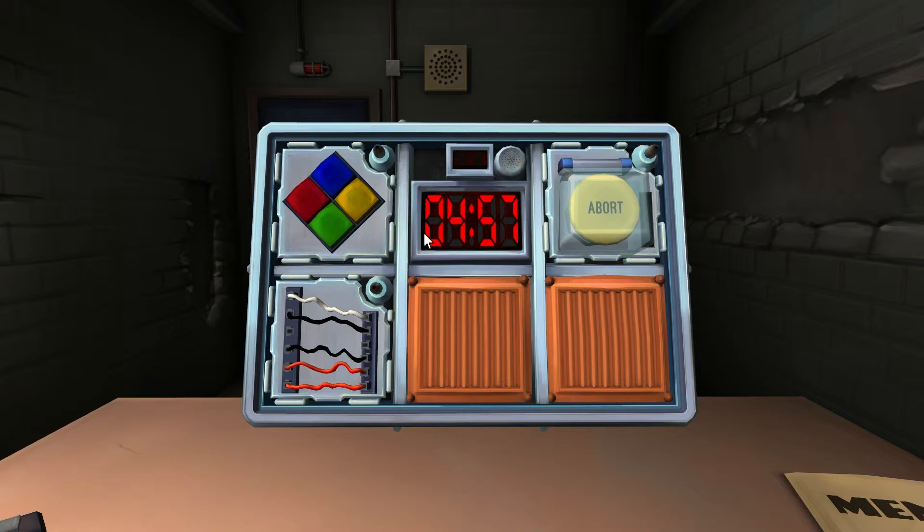I've got like a diamond shape with four different colors — looks like a Simon Says. I've got a yellow abort button and wires — five wires. Alright, let's do the wires first.